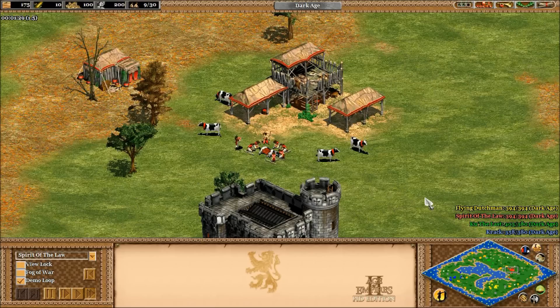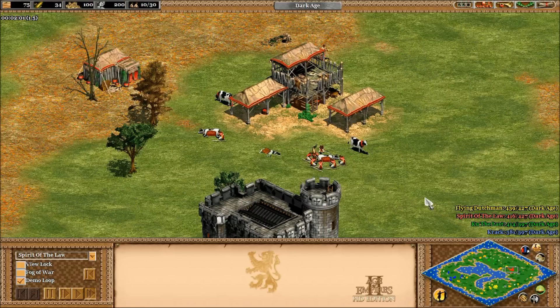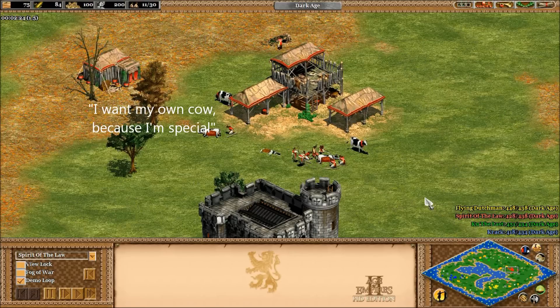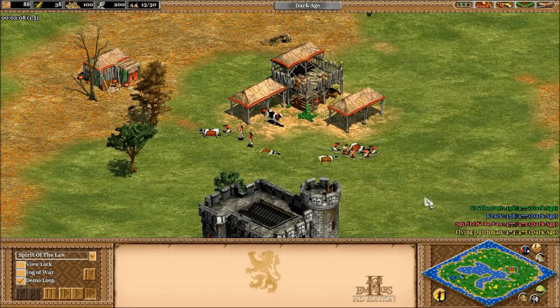I get a lot of flack on my commentaries for putting all my sheep under the town center as soon as I collect them, and it's probably deserved. I just can't be bothered to micromanage them, and I'm starting to think that I'm missing out on something. I'm frequently told I should be sending in the sheep one at a time so all six shepherds can be collecting from one at a time. It's true that sheep decay once they're killed, so it makes sense that it would be ideal to eat them one at a time.